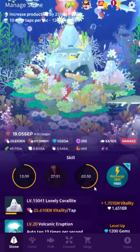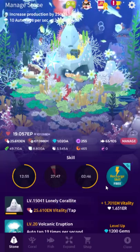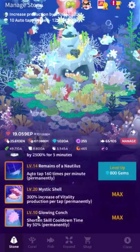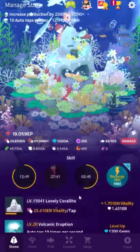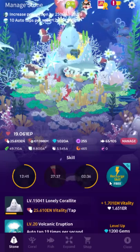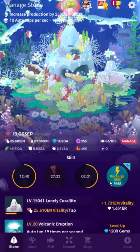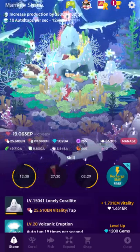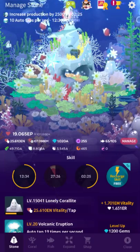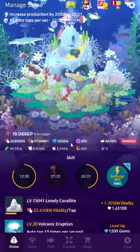For that reason, our best ad to watch is recharging the skills. Because instead of every two hours — or one hour in my case if you have Glowing Conch maxed out — you can use your skills basically every 15 minutes by watching that ad. That way you get drastically more vitality than you would get by waiting two hours and watching the ad for double idle vitality. So pretty much, that's all you need to do.